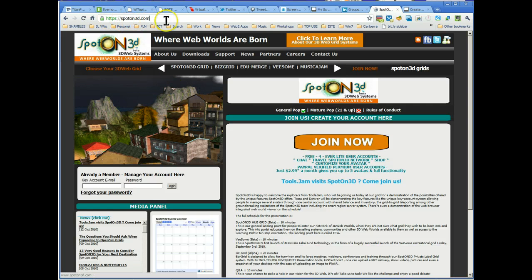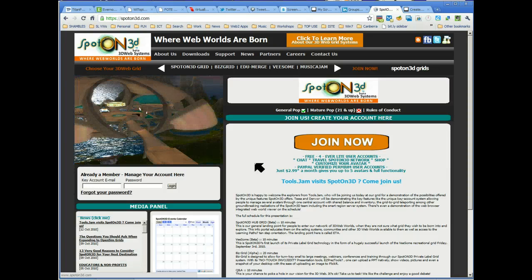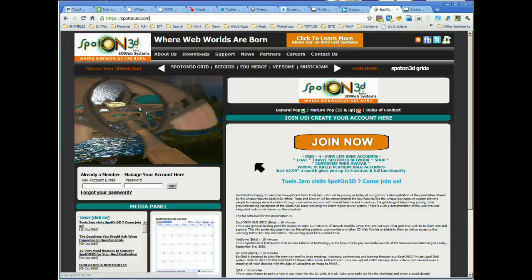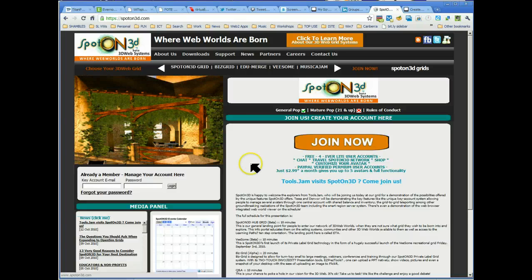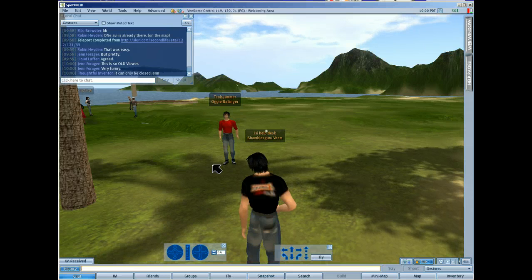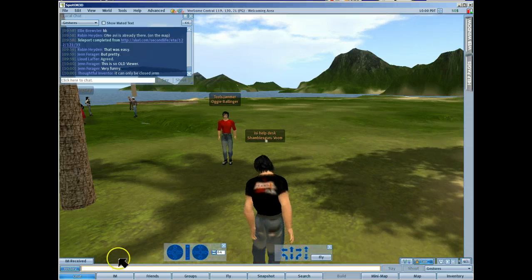I'm just going to pause it and switch it on at certain points, so it might be a bit jerky. I've just arrived here and the Tools Jam people have as well. We haven't come from Second Life — we've logged in through a special Spot On 3D browser. Which, if you know Second Life, you'll recognize it from earlier Second Life browsers. Many of the controls look very similar.